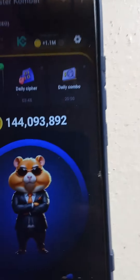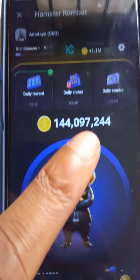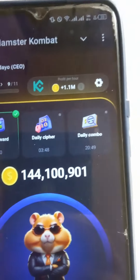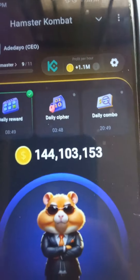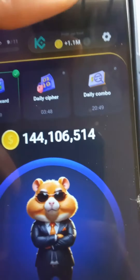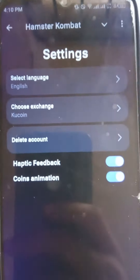You need 18 billion coins to reach the Creator stage. Currently my coins are around 44 million. Even without tapping I'm still earning. My profit per hour is 1.1 million coins per hour — meaning every hour this is what I earn on Hamster without tapping. This runs for about three hours, then you claim and it restarts. You need to claim every two to three hours.